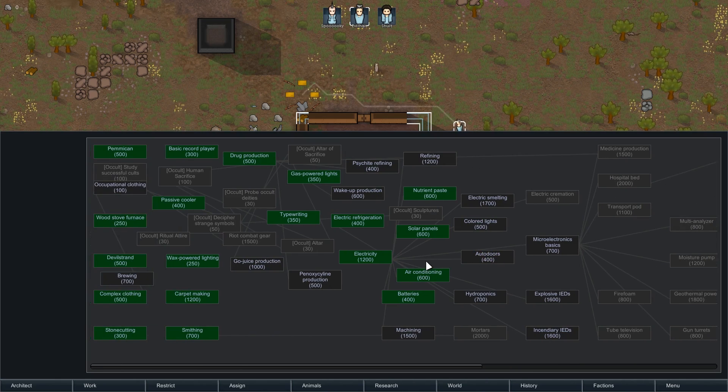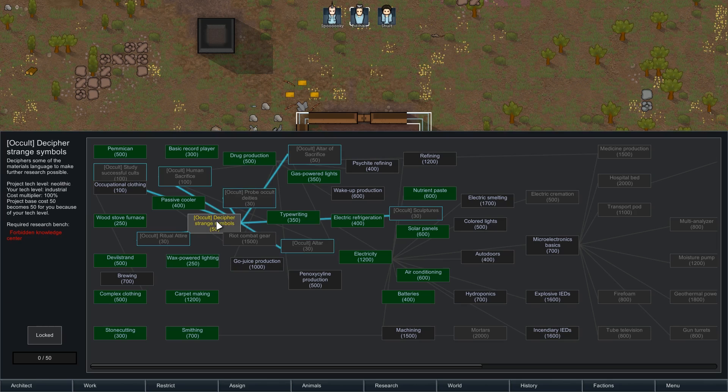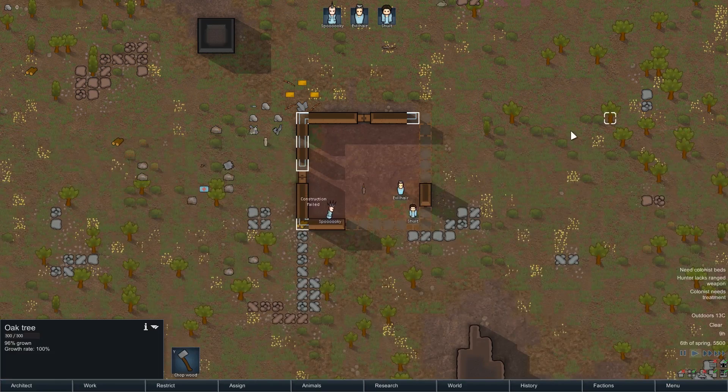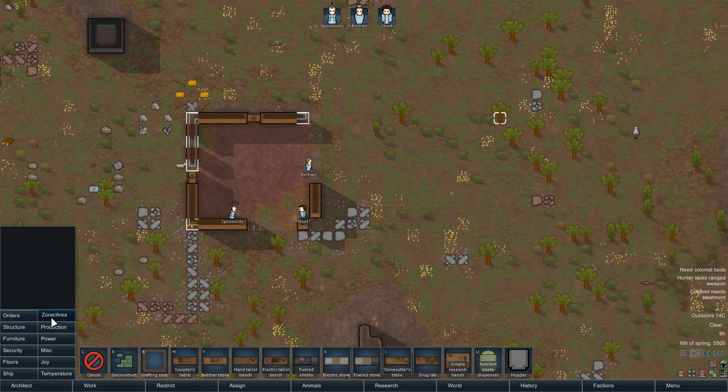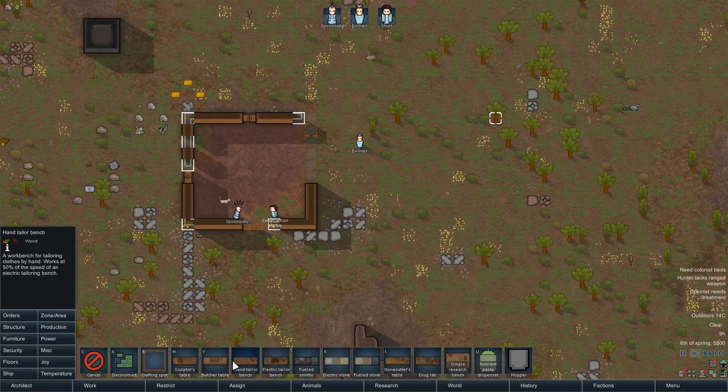All these occult research items are what we need to pursue. In the boosted scenario I've already given myself the basic researches so we don't waste time. Looking at prerequisites: Decipher Strange Symbols is the one we need, which requires a Forbidden Knowledge Center. This is going to be a bit more involved than I thought.